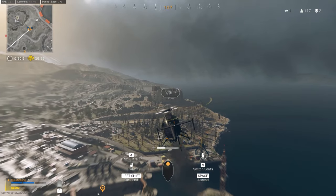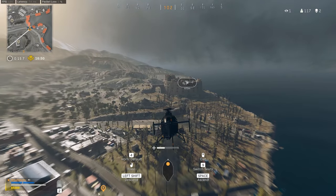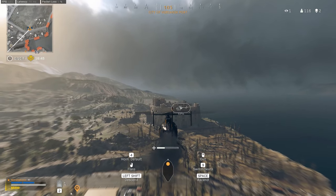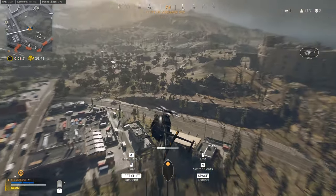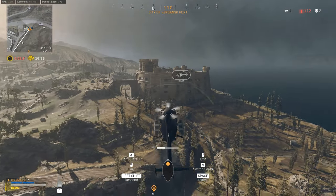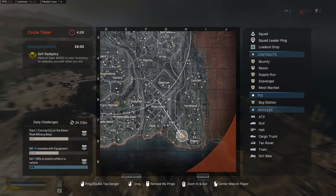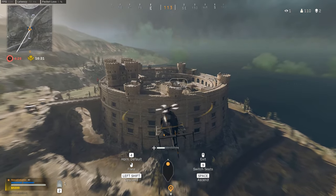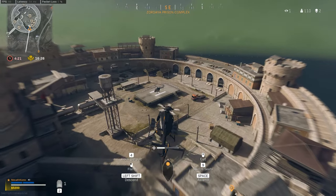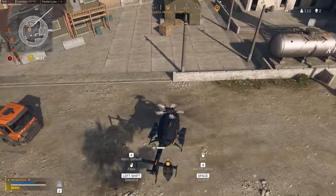When you're landing, a lot of times it'll be safer to get in the habit of letting go of the WASD keys and just using your down button. Mine is prone. I can still make adjustments with the mouse, but if you're using the keys to go forward, you're going to damage the heli. As I'm going down, I let go of these keys and just use my mouse to kind of rotate.